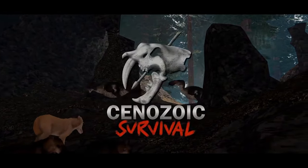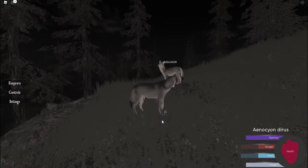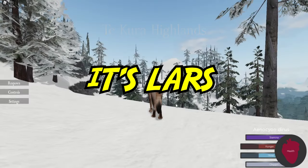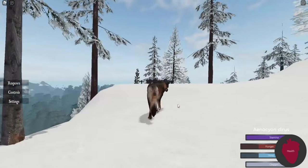So you decided to play the Roblox animal survival game Cenozoic Survival. You click on an animal and spawn in, but you just have no idea on how to play the game, or perhaps you just really want to know how to do that cool animation you saw someone else do. So let's fix that. Hey everyone, it's Lars and I'm back again with another Cenozoic Survival video, and today I'll be showing you how to play as the direwolf.